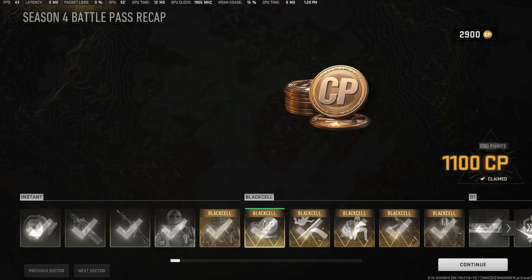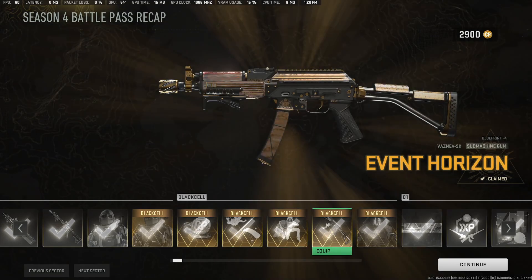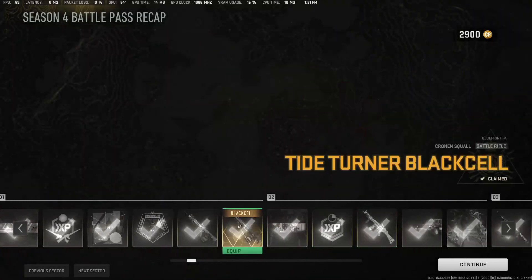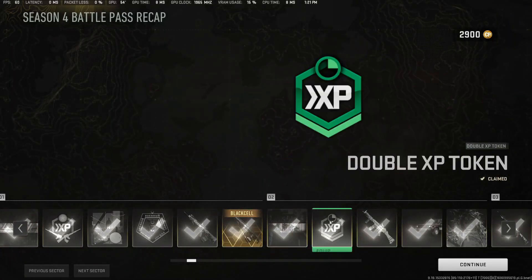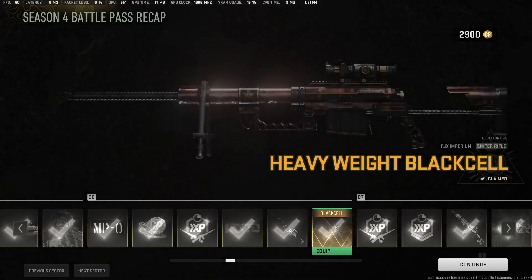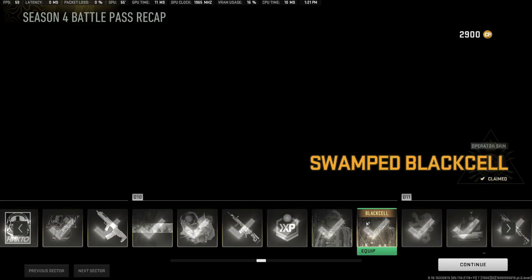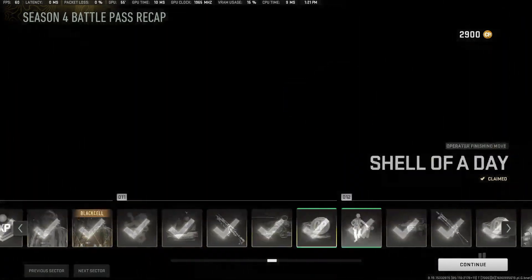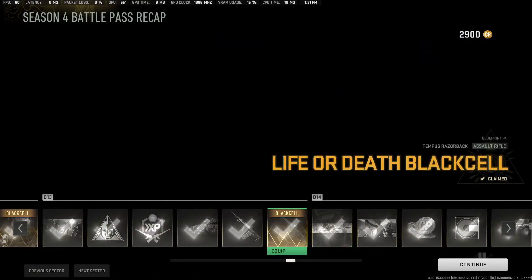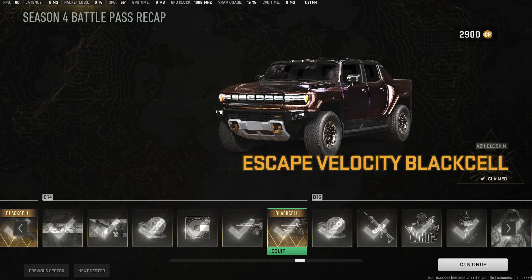Nycto Black Cell. Vamp Horizon. Io. Tide Turner, Cronin Squall — I believe I have that one. Actually, no, I don't. Vehicle Skin. FGX Imperium. Heavyweight Black Cell. Swamped Black Cell. Out for Blood Black Cell. Life or Death, Tempest Razorback Black Cell. Vehicle Skin.